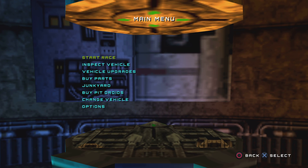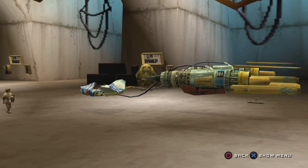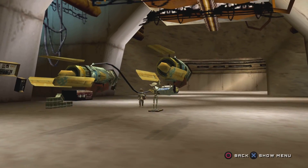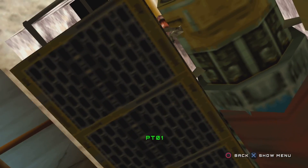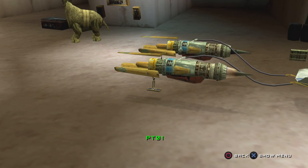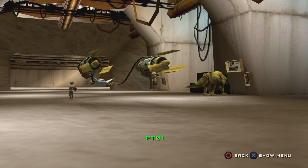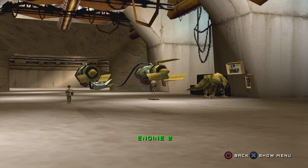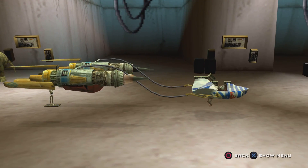Before we start, I'm going to show you guys some features. Let's go to inspect vehicle. You're in a shop and there's a showcase. There's your P-Droid. You can buy more later on. You can inspect the racer, the P-Droid, your engines, and your little cockpit — that's pretty much it.